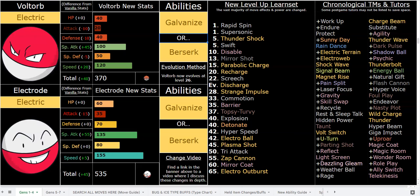Electrode does have Energy Ball for ground types, as well as other good coverage moves like Dazzling Gleam, Psychic, Dark Pulse, Shadow Ball, Flash Cannon — which is 110 base power — and Uproar, which is post-game only but is a special fighting-type version of Outrage. Flash Cannon at 110 base power is pretty good for hitting certain Pokemon. Parabolic Charge is also beautiful with Berserk.